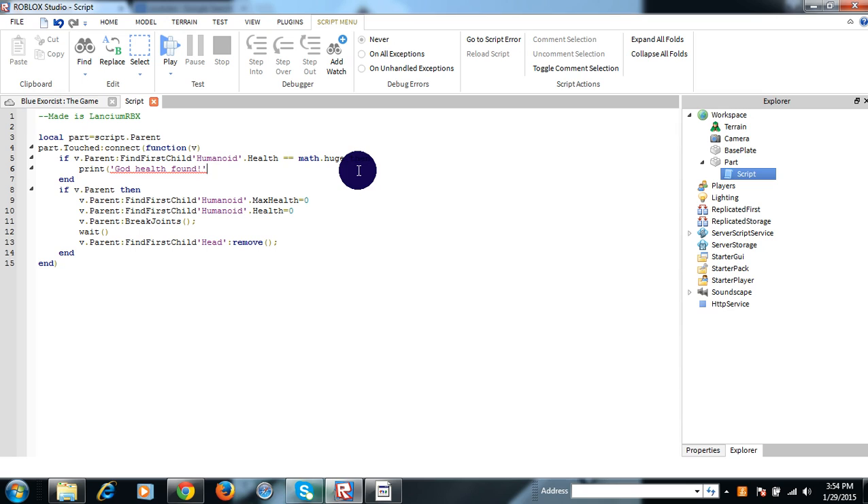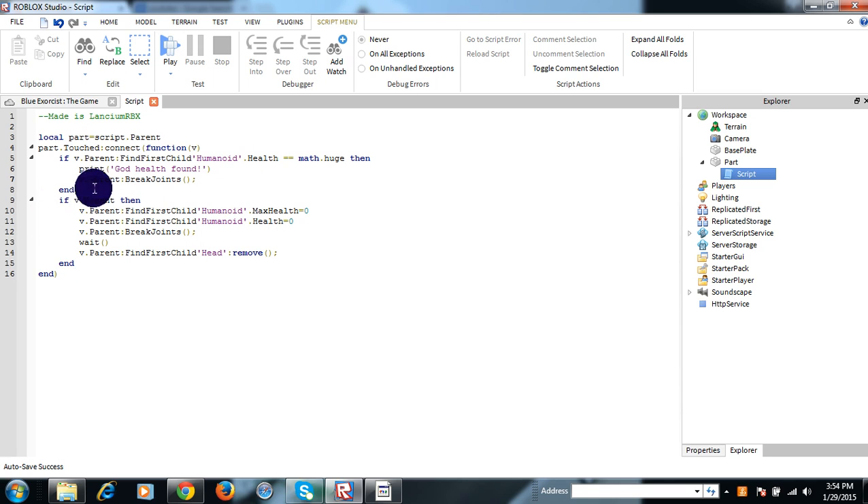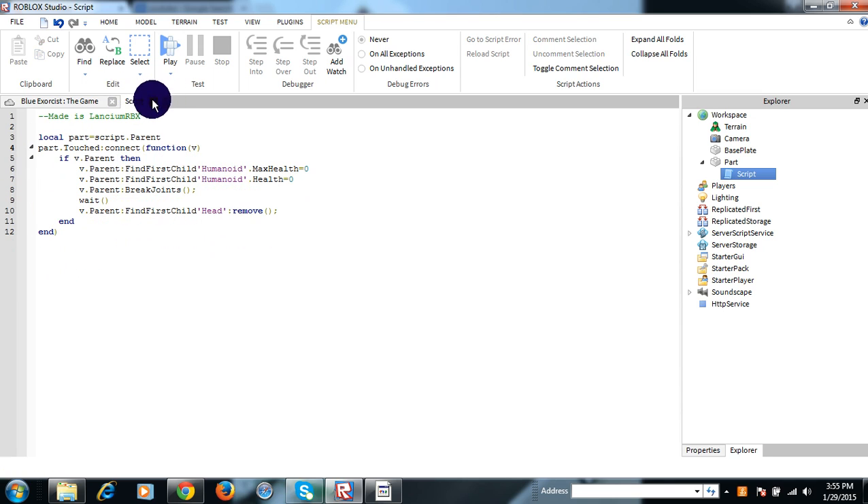We will find, then v.parent. This destroys their whole character. Loads your character back up again, just loads. And BreakJoints. And yeah, that's all you need.